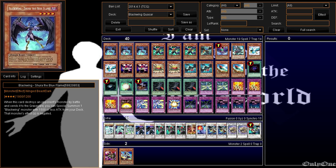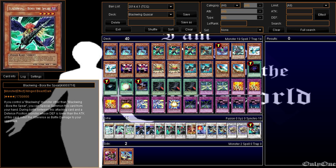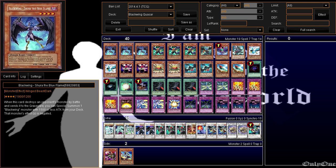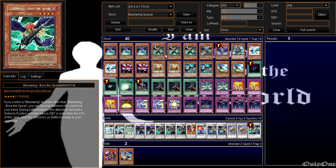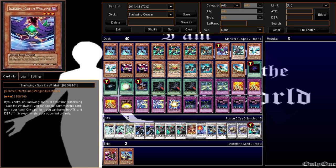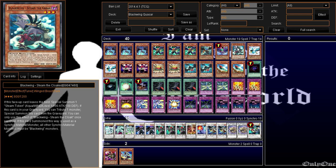Let's get started. Three Shura, three Bora, one Zephyrus — because one Zephyrus is amazing. As for the Shura and the Bora, I find it to be good as well. One Gale, one Steam the Cloak.